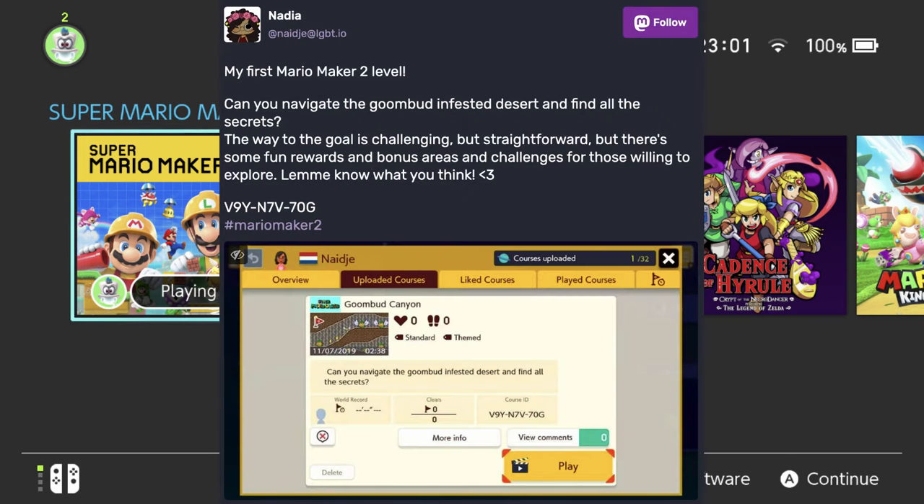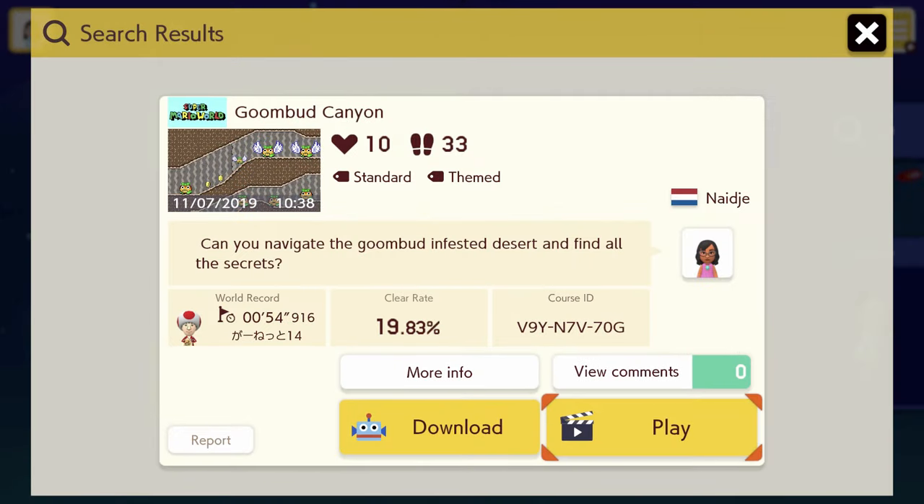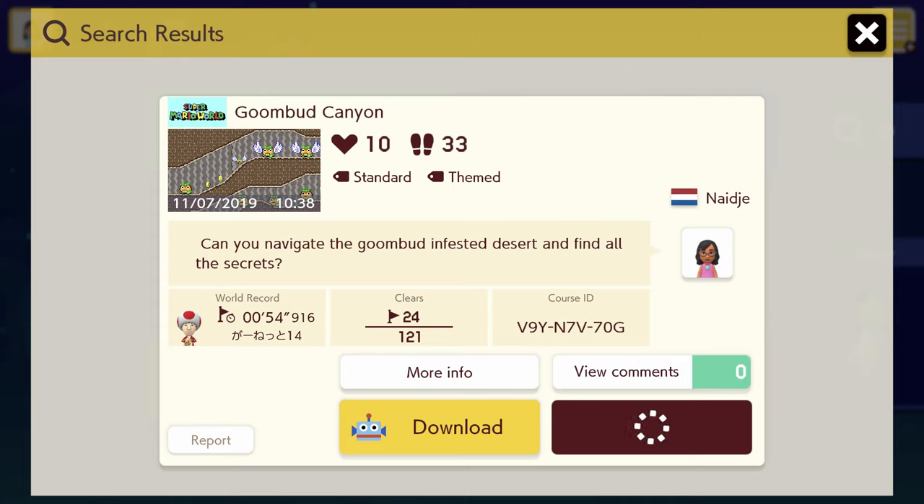Here's the post. The level is called Goombud Canyon, and the course code is V9Y97V70G — it'll be in the description or title as well. Apparently there are secrets to find according to the description, so hopefully I can find them. We'll see how we go.